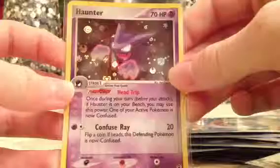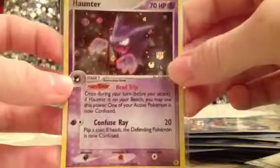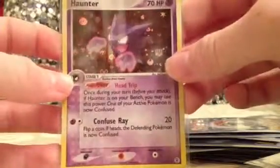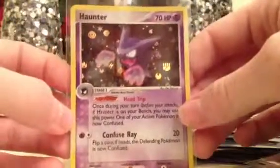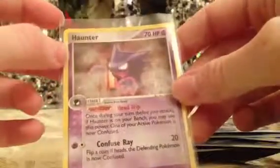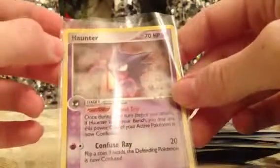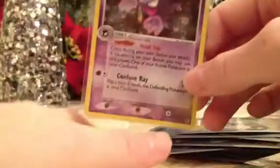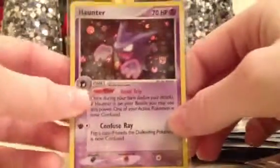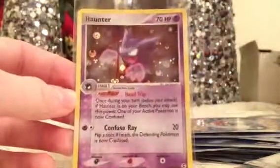This one's from EX FireRed LeafGreen — these are really cool, you can see the energy symbols in the holographic there. So if you're interested in any of these, let me know and let me know what you're offering. I'm interested in money, and Blissey, and Chansey — and I think I have a few wants on a list on my main page, so check that out. But just let me know, and thanks for watching.